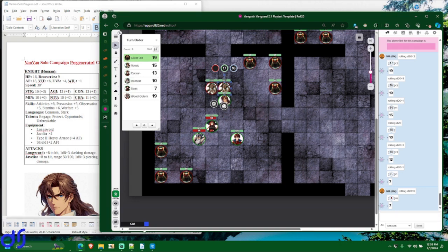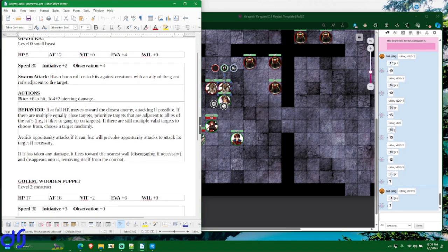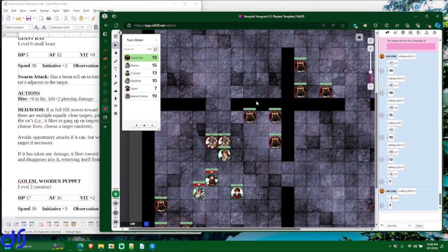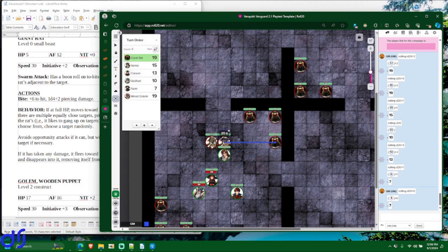Next up, the giant rats. Their behavior is similar to the wood golems — they move toward the closest enemy, attacking if possible. If there are multiple equally close targets, they prioritize targets that are adjacent to their allies because they like to gang up. One key difference is they don't fight until destroyed — if a rat starts its turn below maximum hit points, it will flee toward the nearest wall, disengaging if necessary, and disappears into the wall removing itself from the fight.